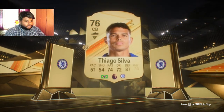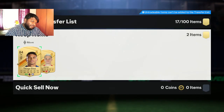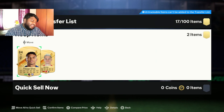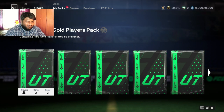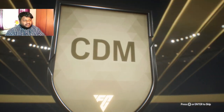Thiago Silva in the house! Is he a walkout? It's 84-rated — 51 pace, oh my god! Look at this card: 51 pace, 54 shooting. I feel like he's been done dirty. Is he really 51 pace in-game? I've seen him play and I think he actually deserves a 65 or 66. 51 is too harsh, man is not that slow.